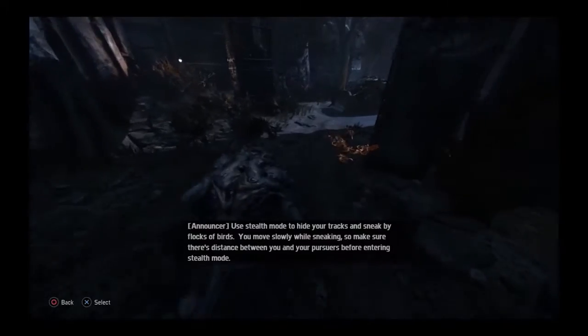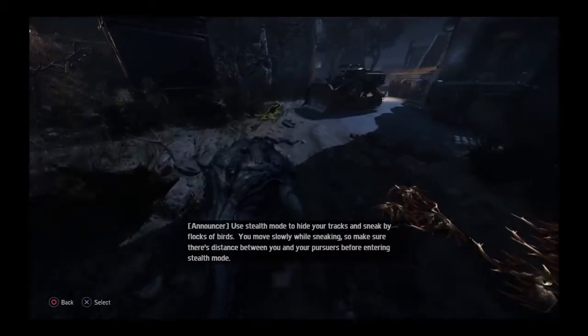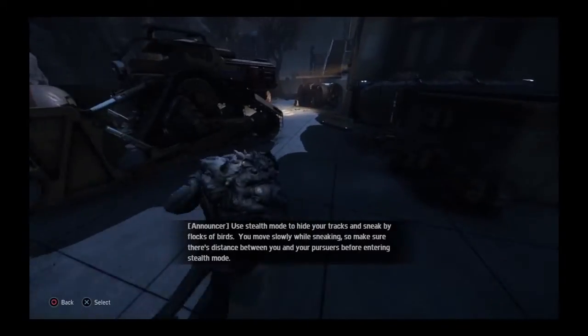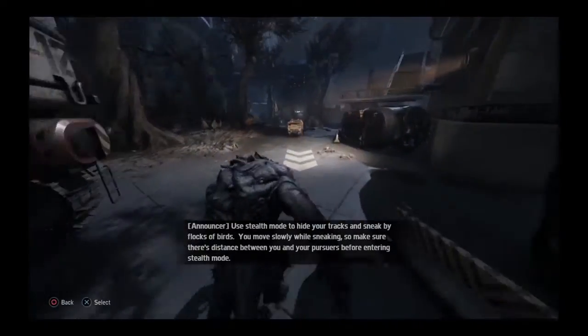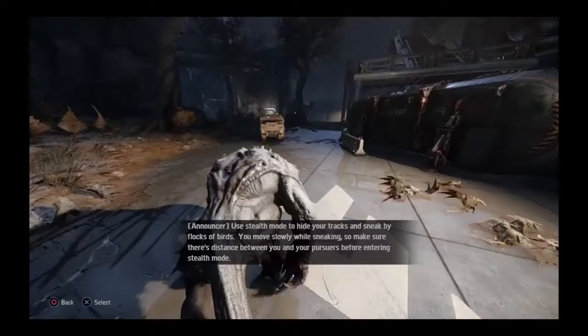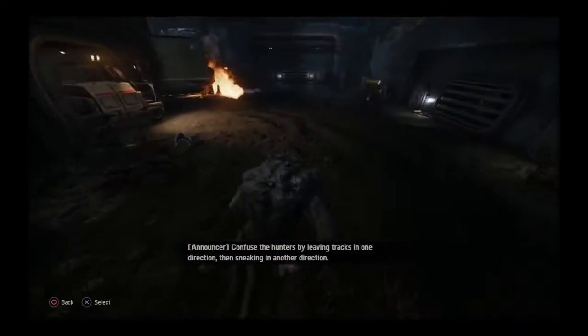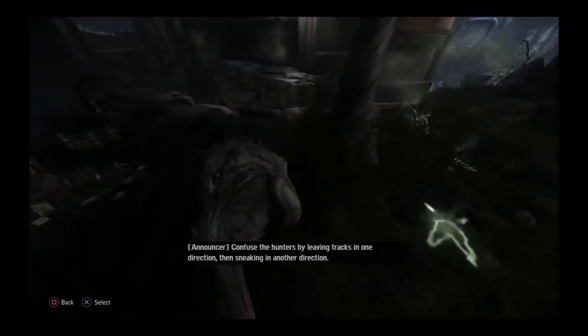Use Stealth Mode to hide your tracks and sneak by flocks of birds. You move slowly while sneaking, so make sure there's distance between you and your pursuers before entering Stealth Mode. Confuse the hunters by leaving tracks in one direction, then sneaking in another direction.